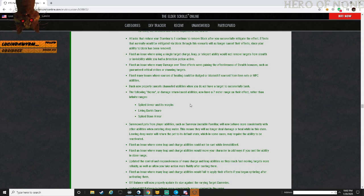Attacks that reduce your stamina to zero continue to remove block - effects that would normally be mitigated via block in this scenario will no longer cancel their effects since your ability to block has been removed.